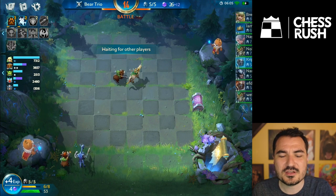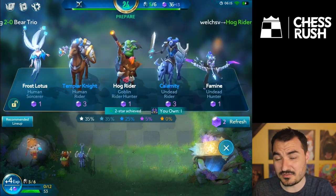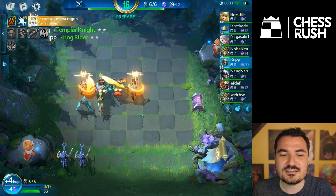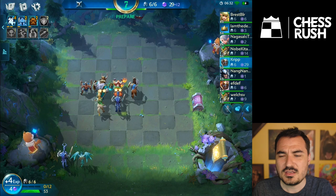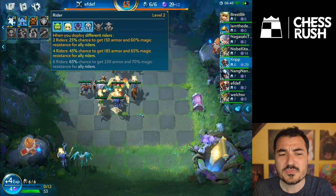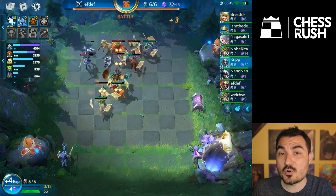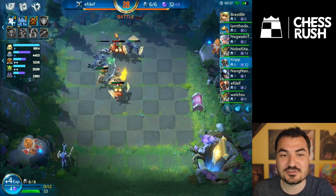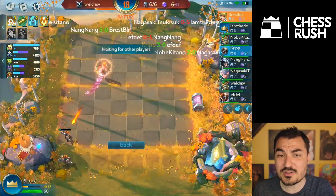The item system: all items you get from rounds go into a chest on the right. When you click the chest it gives you a list of items you have and which units they can affect. As with most auto chess games, you want to stack items on a damage carry. Items only combine with the same item — if you get a second magic resist item you can put it on another unit or combine them to make it more powerful. There are typically four tiers for each item, and maxing them out gets pretty ridiculous.